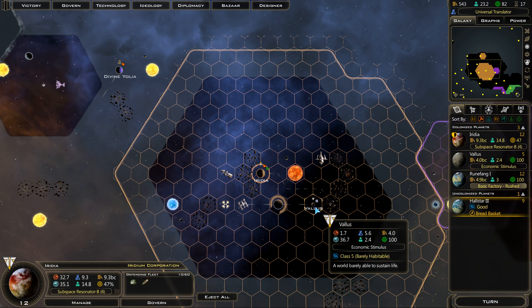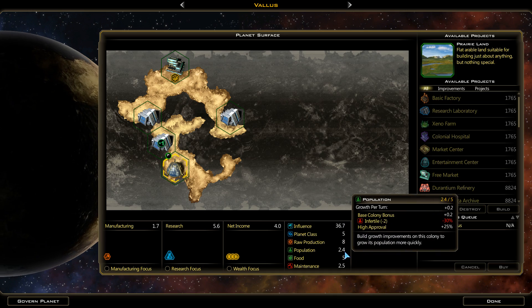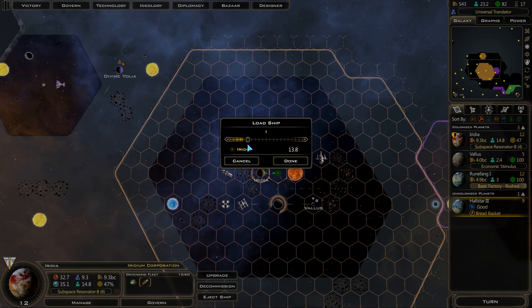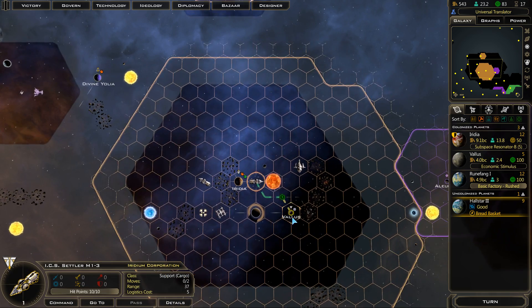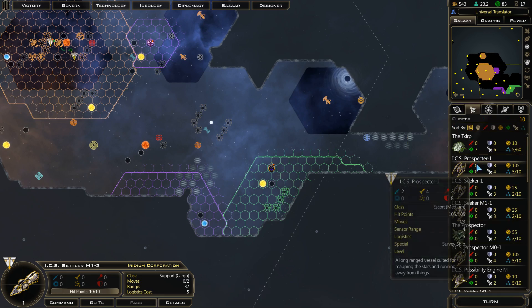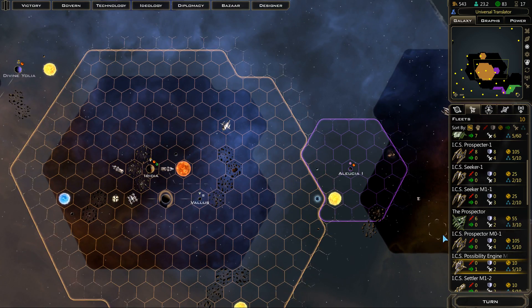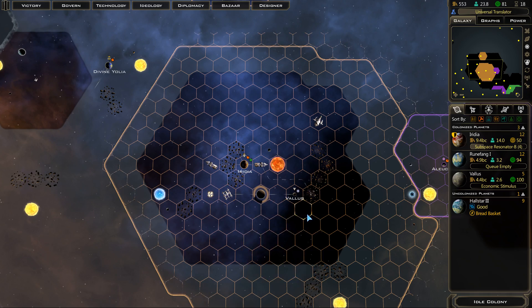So I think what we do is we actually take a couple of the people — you can be up to five. Let's take one population unit off. Grab the settler — you want to come out with one population from Iridia. And then in two turns you can dock up in Valus. I don't trust that I've actually used all my turns, but I guess I have. The possibility engine is being built very slowly now — that's okay.